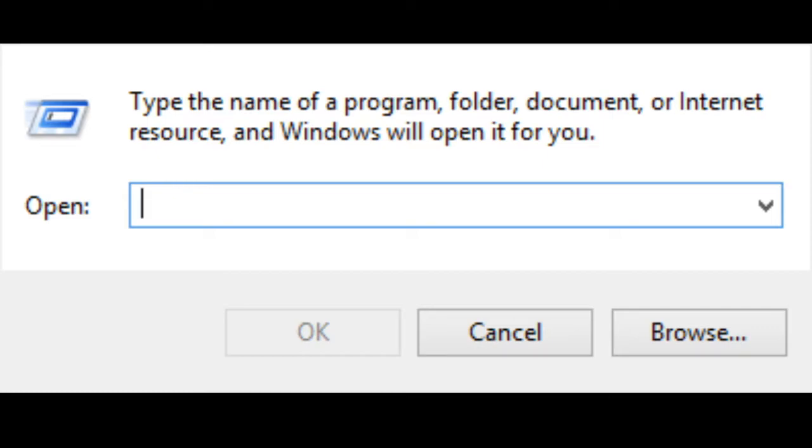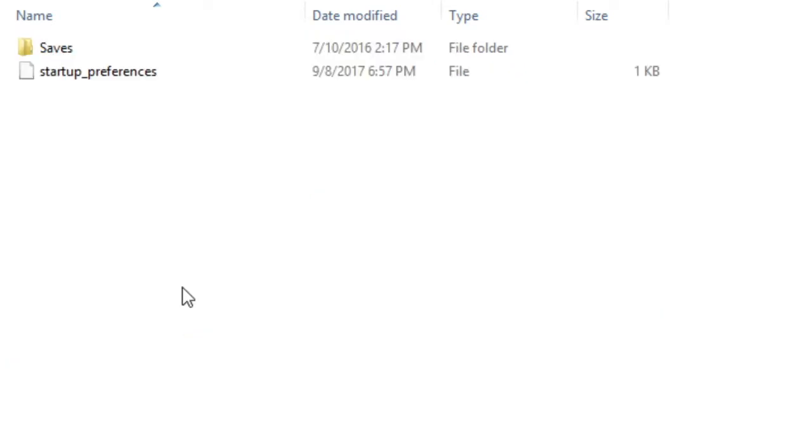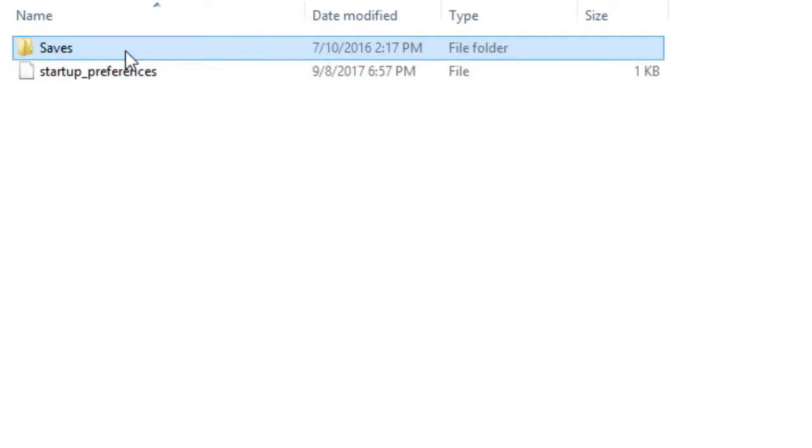Next, you want to hit the Windows key and R at the same time, and then in this little window, type in %appdata% and hit enter. Then just locate the Stardew Valley folder and double-click that, and you'll see the saves folder — so double-click that, and this folder will show your character's name.